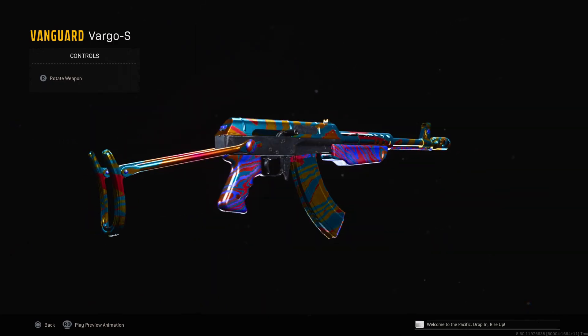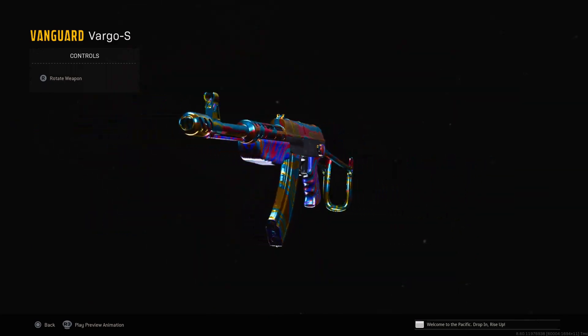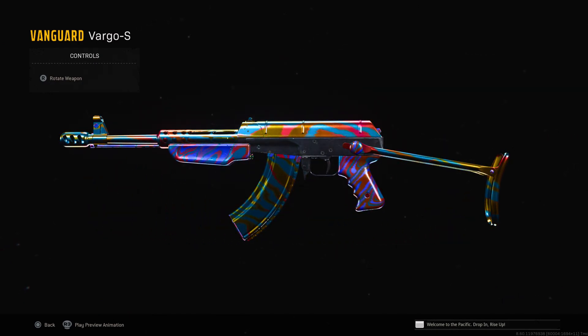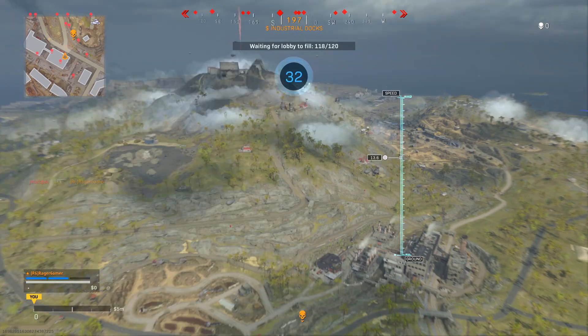The Vargo S is a brand new assault rifle which just released as a DLC weapon in Season 4 Reloaded. You can unlock it for free with a weapon challenge in Warzone, and today I'll show you how to complete this challenge to unlock it easily and quickly.